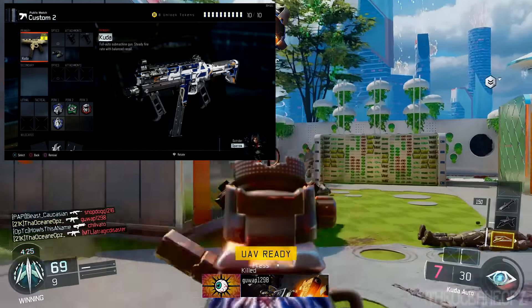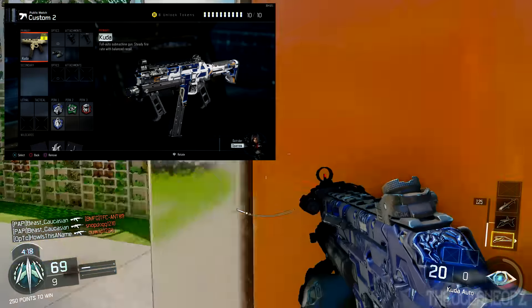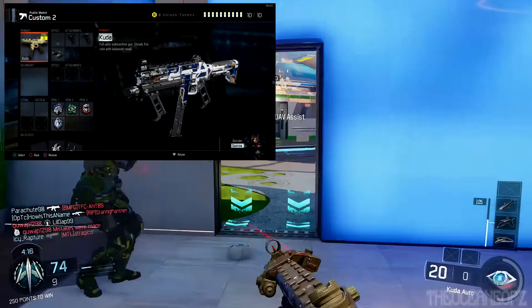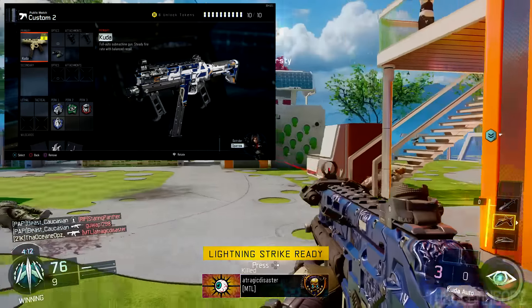I'm using laser sight because it's pretty damn good. This gun has no recoil whatsoever. I'm also hip-firing people with this gun — I just go completely ham with it when I'm playing Nuketown. This gun probably isn't really good long range, but in this gameplay I'm actually killing people long range because I know how to control the spray and it's pretty damn good.